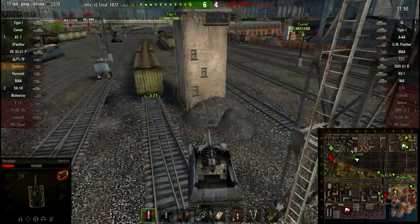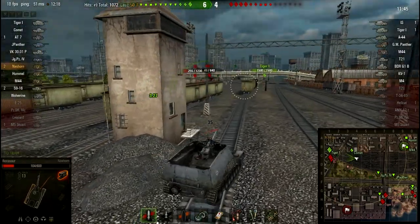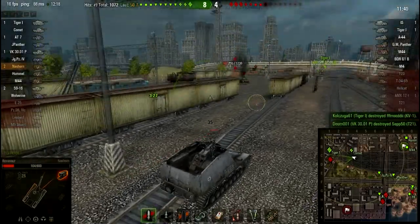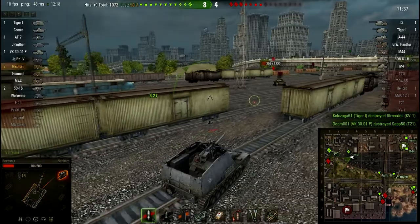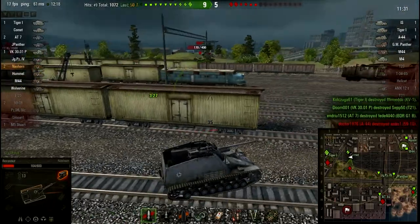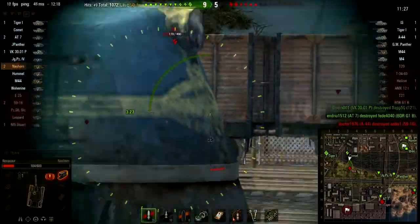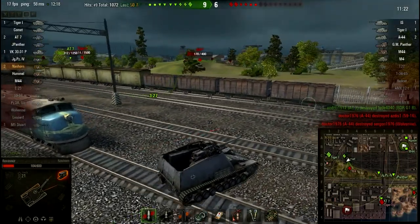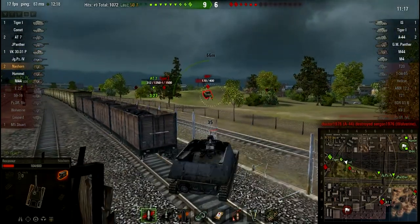I need to be careful — I'm in one-shot range for everything. There's an M4 up there; it's okay though, I don't think it can actually get me. Now that the KV-1 is out of action I can focus on this IS. I have to be very careful with that M4 — if that M4 hits me, I'm dead. It's not a question of whether he has a good gun or not, because I'm dead if he hits me. I cannot kill him in one shot, but he's not looking at me, so hopefully I'll be able to get two shots into him before he notices.